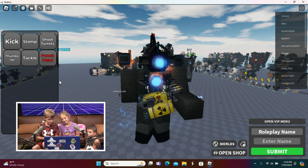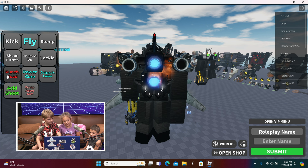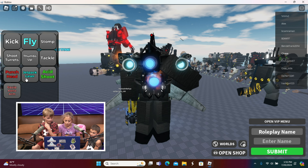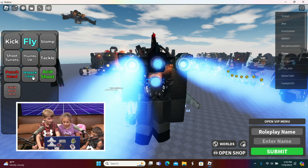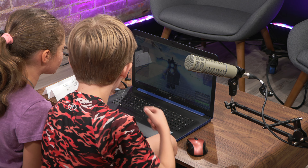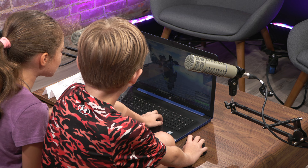We can give him a jetpack upgrade, and we can make him punch his head. We can also make him use a jetpack laser and the acid shoot. That gun looks scary — if I saw that in somebody's hands I'd run for my life!